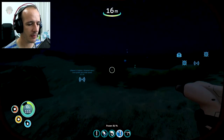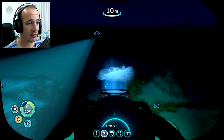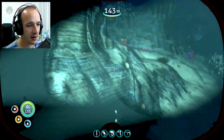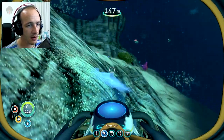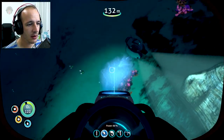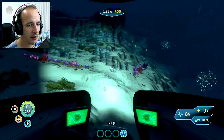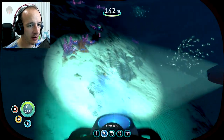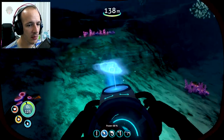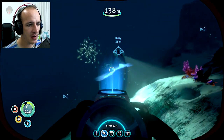Power transmitter — okay, so now what we need to do is find more gold. That's not gonna be an easy task. Over here, but those things attack me. Let's see over here — nope. Let's just swim. Yeah, the light on this thing is not as good as the Sea Moth.